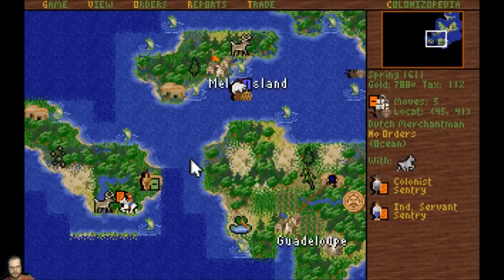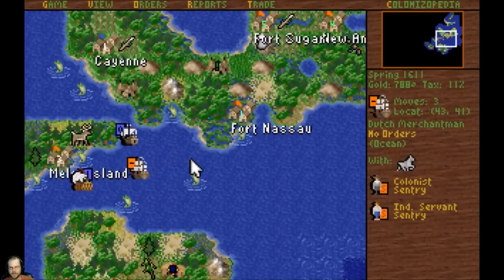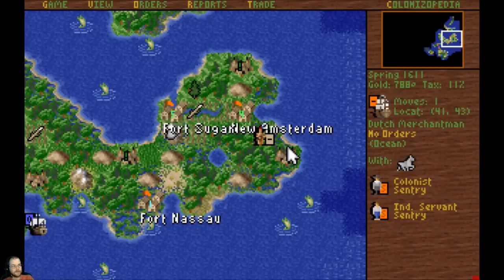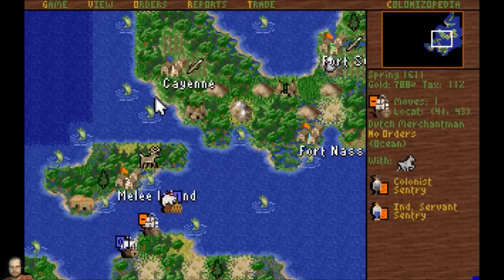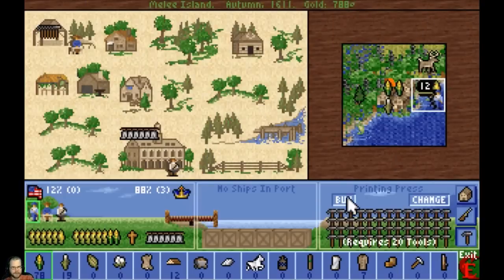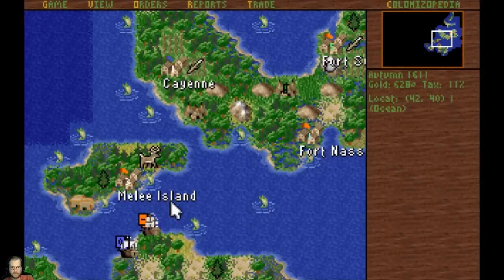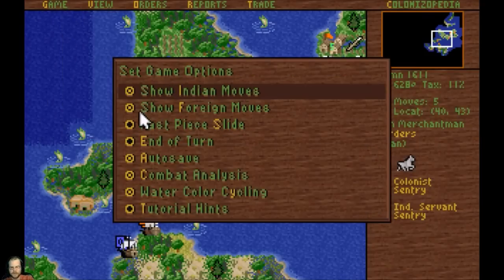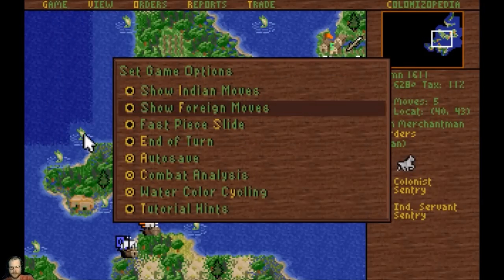These folks here are going to become fishermen, so I'm going to take them down to these Cherokee over here who train fishermen. That's going to be their job. I meant to turn off the moves before I started - let me do that. Maybe that island wants a printing press? You can have it. Options - I don't need any moves, I don't need four moves. There we go, that'll help out.